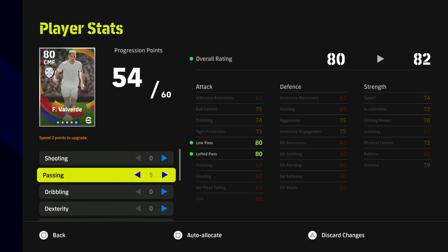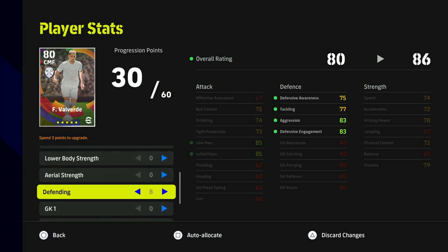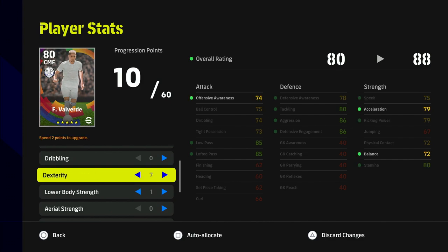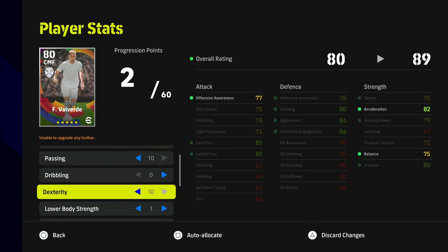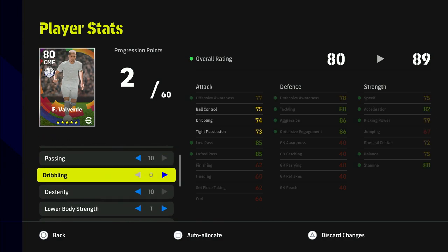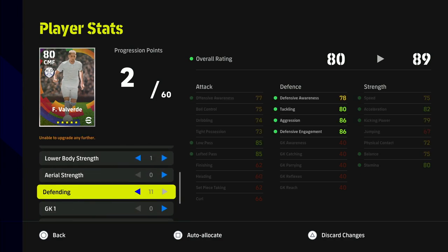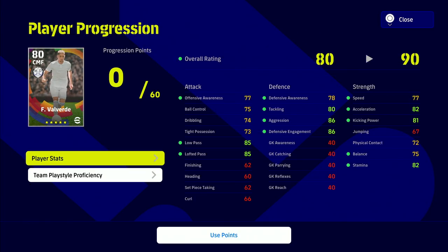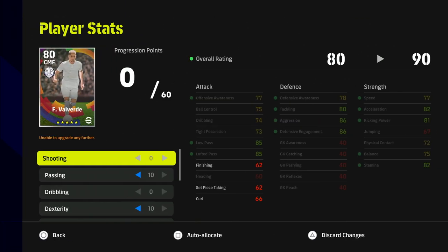Before v2.4 I would have trained him like this: I would have pumped into passing, pumped into defending, and then looked at speed and acceleration as secondary priorities. Playing a 4-3-3, 3-5-2, or 3-4-3, I didn't really need him dragging the ball forward. That's an example of how I would have trained him before v2.4 — not worrying about stamina, tight possession, or dribbling at all.